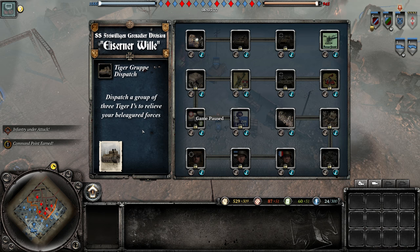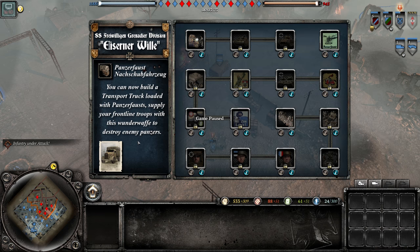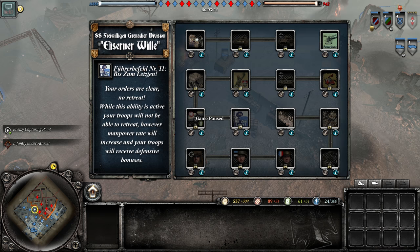There's a three-Tiger call-in for around 3200 manpower, acting as the breakout counter-attack group. We also have a Panzerfaust truck — you can build these to resupply units with Panzerfausts at a much cheaper price than regular upgrades. We have Beast zum Letzten — meaning a 'fight to the last' order — where units can't retreat for about three minutes but get defensive and manpower bonuses.